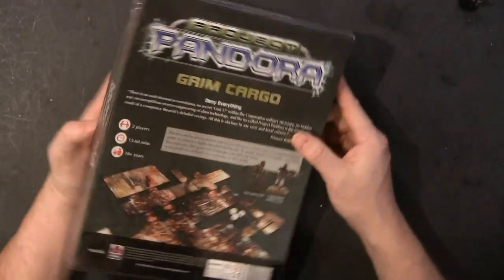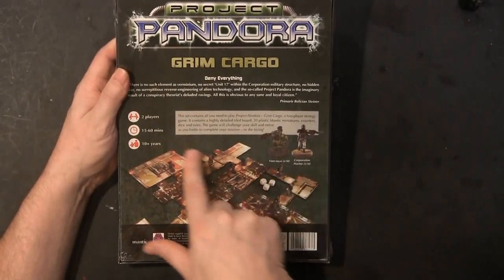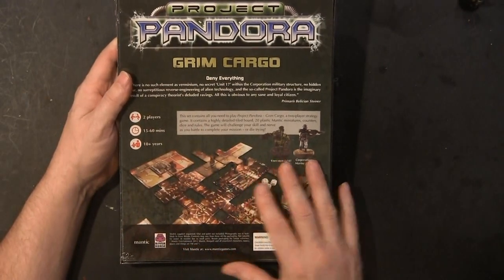We're going to bust this open and take a look at the box back real quick. It looks like it has Veermin Incorporation models in it, it's for two players, it should be about 15 to 16 minutes long, and it has everything in it you need to play the game.